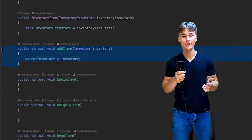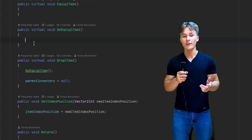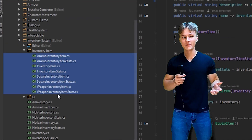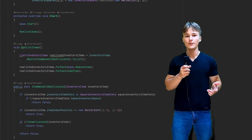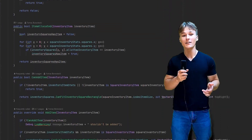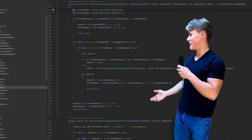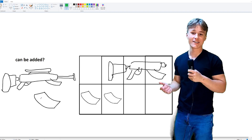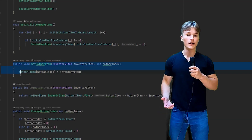So the first thing I had to do was add a bunch of boilerplate code for adding, equipping, dequipping, and dropping items. These base functions can then be used by any item, letting me add new item types really easily. Then I added an inventory grid system to keep track of what items were taking up what space, which needed a bunch of matrix math to figure out where items could be added at any given point.